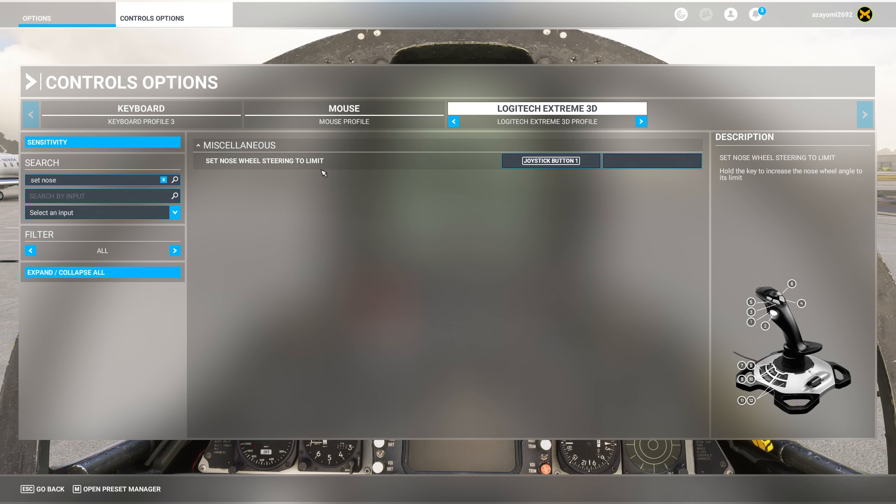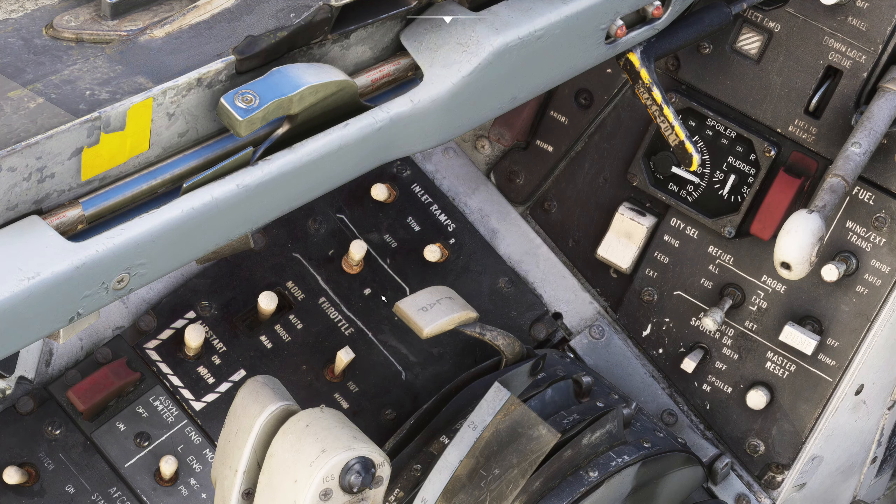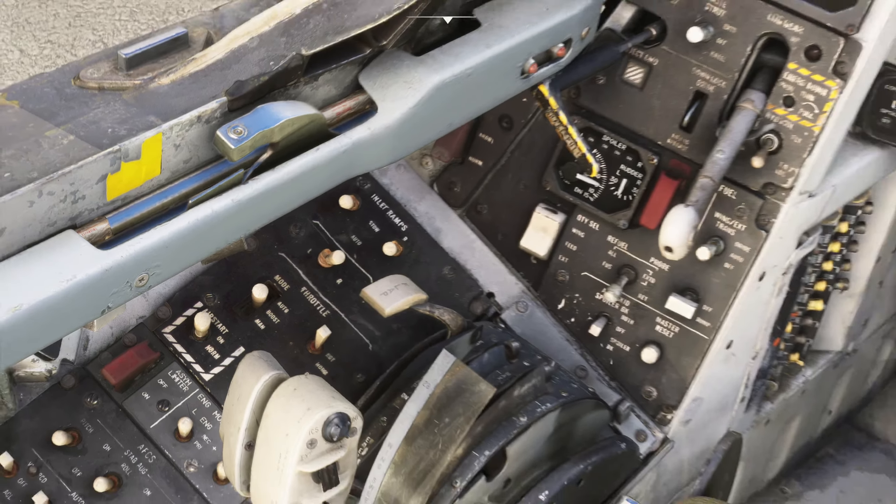One other thing to mention: normally you have to start the right engine first, and in DCS it's quite easy because you can right-click and it starts the right engine. In this game you can only left-click, so it goes to the left engine first every time. I suggest just clicking twice until it goes to the right engine — it cycles center, left, right — so just make sure it's set to right and then you're good.